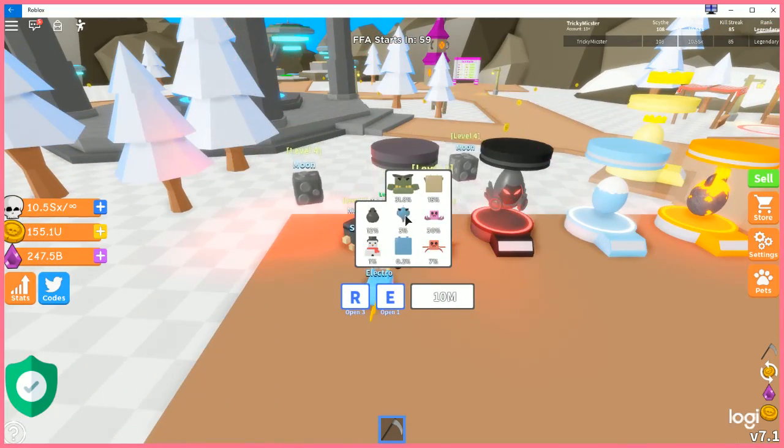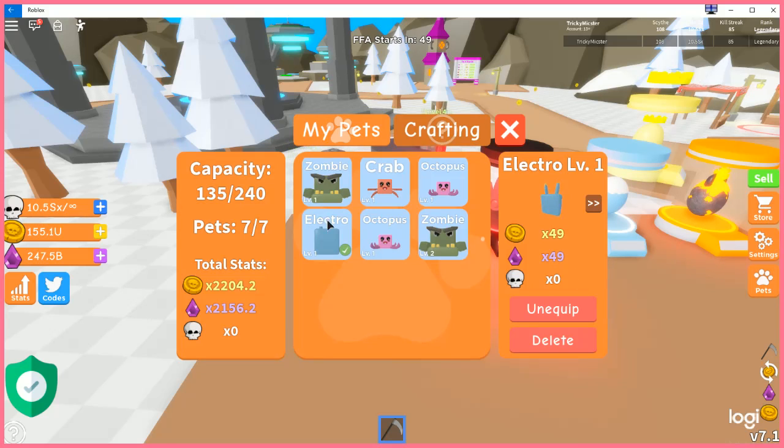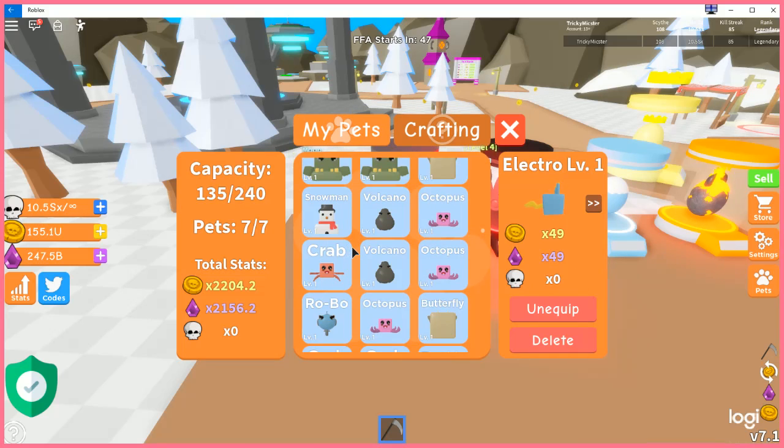It is more expensive to get the new pets than the older ones. A great example would be the three percent — it's better than the one percent. The one percent is a festive thing for Christmas. Here are the stats: the one percenter is supposed to be rarer than the Robo — 31 coins, 29 shards. It's a nice little snowman.